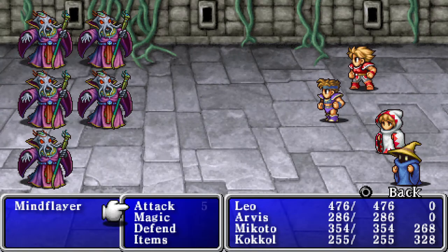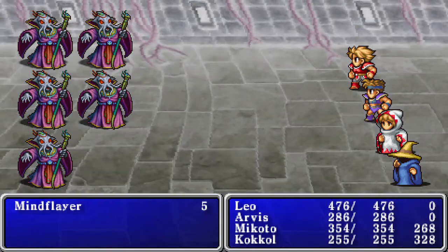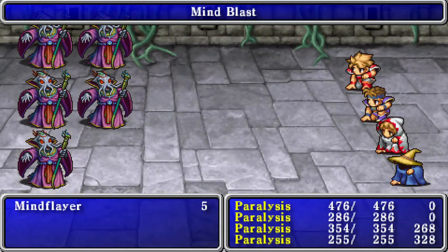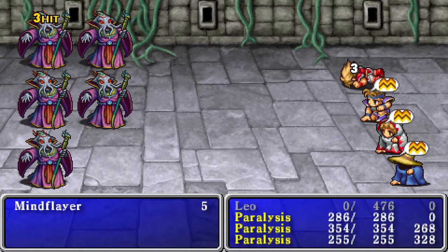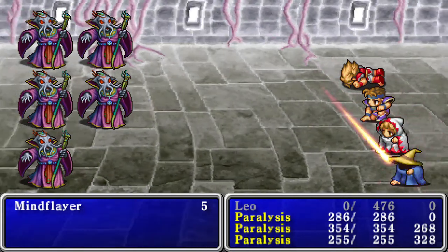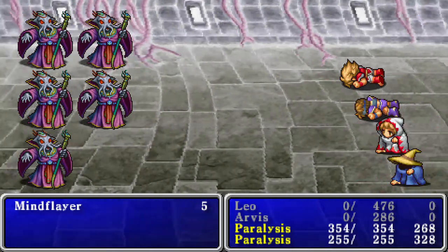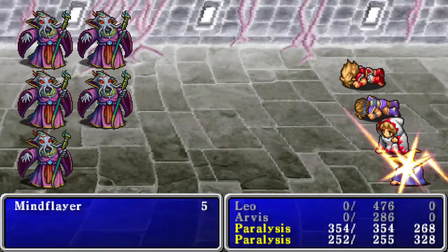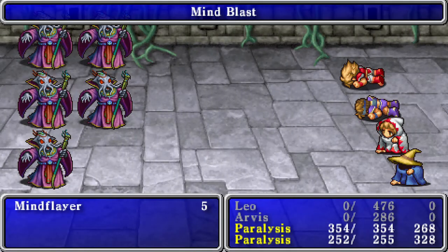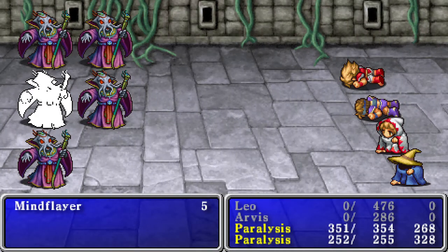I believe once you start running into some of these rooms where there are two teleporters, if I remember correctly you always want to take the bottom one. They never have paralysis — oh, I don't like that. It's a good thing I saved outside, because hitting everyone with paralysis on that first turn basically ruined this whole fight for me. So I have to sit here and just take the pummeling.